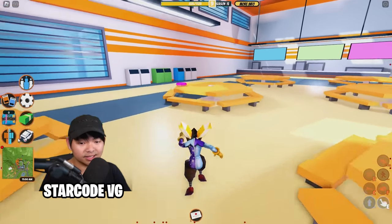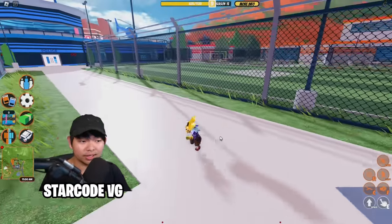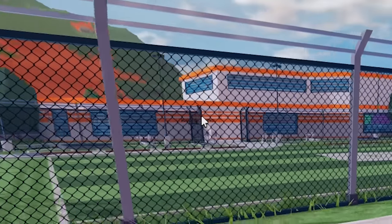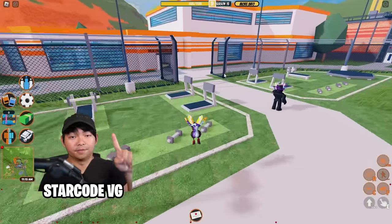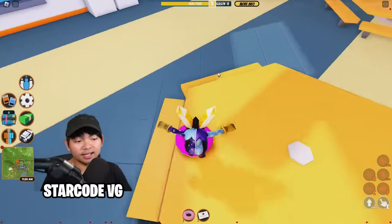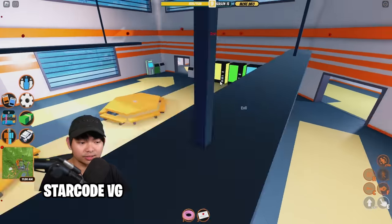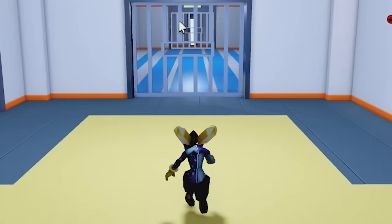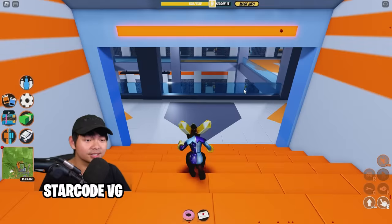When you load into Jailbreak as a prisoner, you spawn either at the yard or the cafeteria. What you want to do is make your way to the main building. This is the first escape way. Go over to the cafeteria — there is a donut there, and there's literally only one donut so you can't miss it. Pick it up, then go down the cell block, open the door, and turn left.